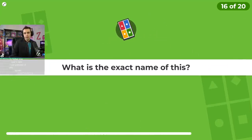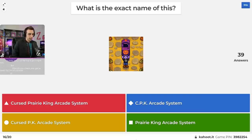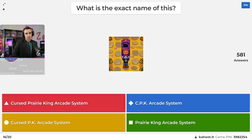Question number sixteen: what is the exact name of this item? Is it the Cursed Prairie King Arcade System, the CPK Arcade System, the Cursed PK Arcade System, or the Prairie King Arcade System? It is the Cursed PK Arcade System — an unfinished version of what looks like a third arcade machine Eric was going to do with the Prairie King system. I didn't know what PK stood for for a long time, then I eventually figured out Prairie King.